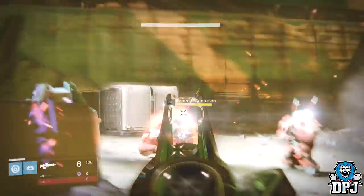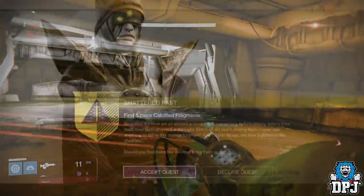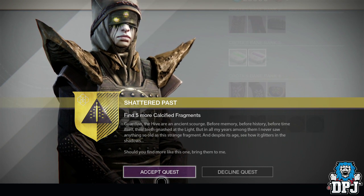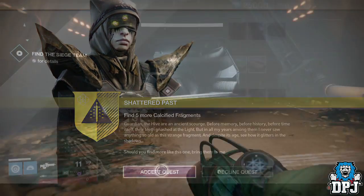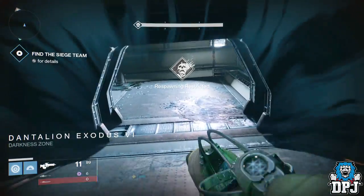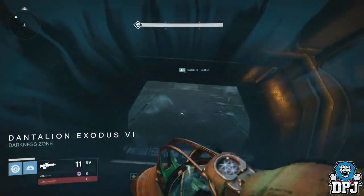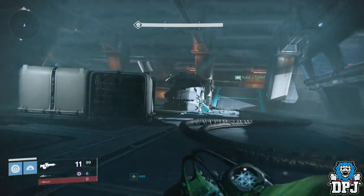The quest for this weapon starts when you find your first calcified fragment on the Dreadnought. Once you have it, Eris Morn will have a quest for you where you have to find five more of these fragments hidden around the Dreadnought. This quest triggers the quest for the swords with Lord Shaxx. After finding five fragments, nothing happens with the continuation of the Touch of Malice quest — I think this quest triggers once you have found 15 fragments.